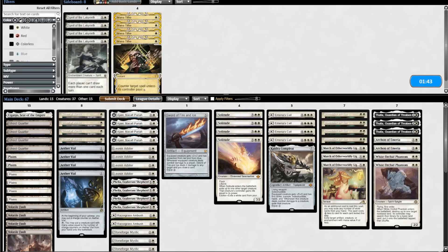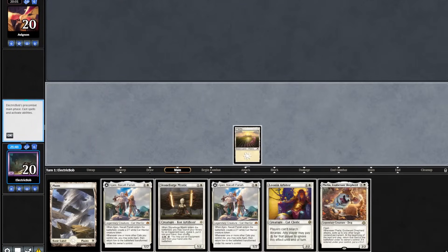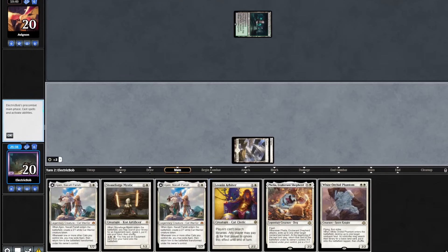We're taking out three Thalias, two Archons, and two Phantoms for three Marches and four Sanctifiers. Game 2 starting hand looks perfectly fine. We'll lead on turn 1 Plains. It goes turn 1 Surveil Land. We draw a White Orchid. We'll go Plains into a Leonin Arbiter.